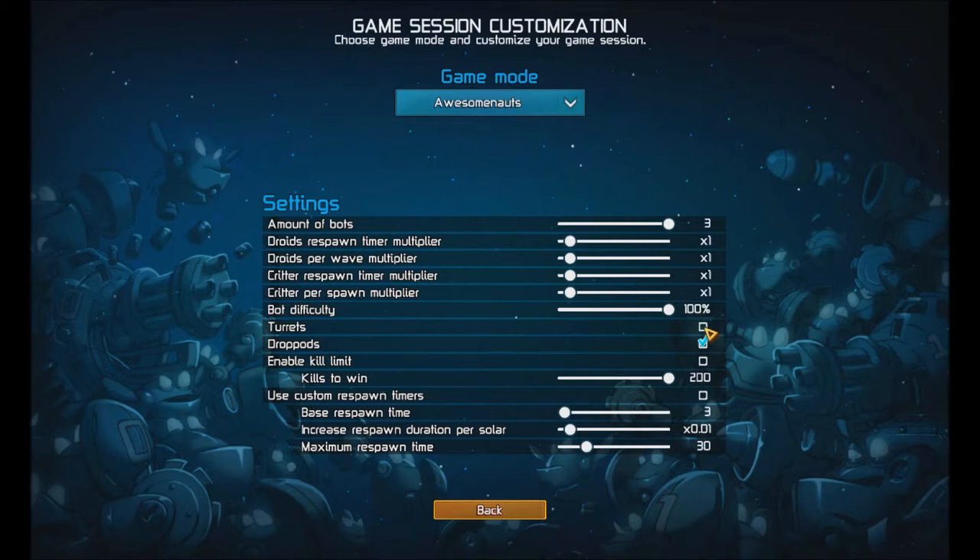You can disable the turrets if you feel like it. You can also disable drop pods, but that's kind of bugged right now and you'll just kind of fall from the sky, so I'm going to keep that on for now. You can have a kill limit but you don't need to. Let's say 20 kills to win. How about zero respawn time? And how about droids respawn ten times as fast?